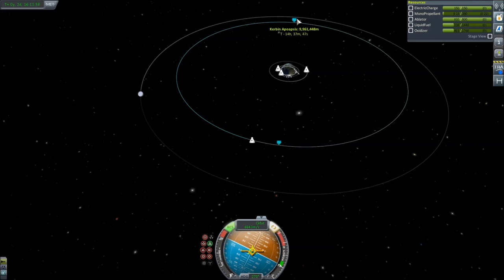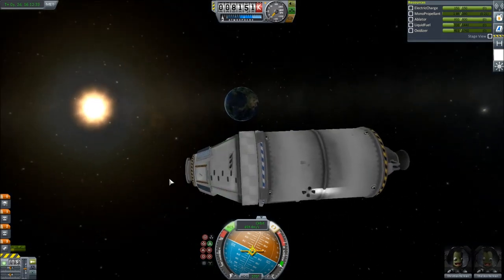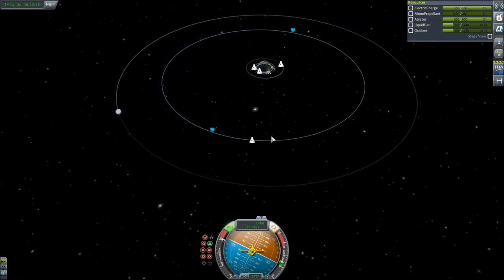Coming up to nine units left. It looks like we got maybe even almost a million meters of descent help. These little bits can go a long way if you're trying to save fuel. Three units — where's the Earth? There she be. One unit left. We are officially out of RCS. We got 9.5 units of descent help — I think we started around 10.5. We got some good descent without having to use any fuel.